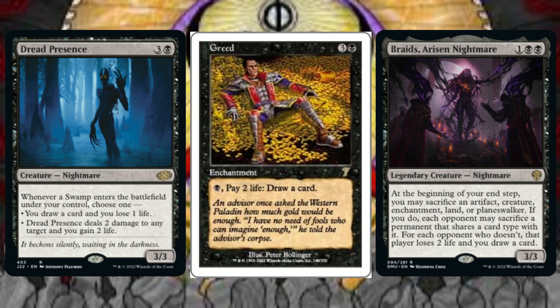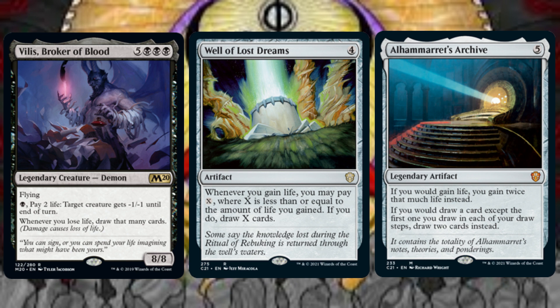Minimally, we control the battlefield by having each opponent sacrifice a permanent. Best case scenario, each opponent loses 2 life and we draw a card for each of those players. Whenever we lose life, Villis, Broker of Blood, has us draw that many cards. We also can pay 1 black mana and 2 life to have target creature get minus 1/minus 1 until end of turn — note that this ability draws us 2 cards through Villis, and we can gain 4 life when paired alongside Sheoldred. Speaking of our general, she gains us life when we draw cards, and whenever we gain life, Well of Lost Dreams allows us to pay X, where X is less than or equal to the amount of life gained, and draw X cards. Al-Hamaret's Archive doubles the amount of life we gain, and whenever we draw a card — except for the first card we draw on each of our draw steps — we draw 2 cards instead.